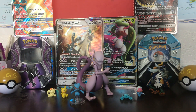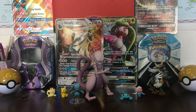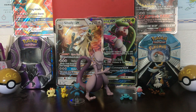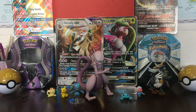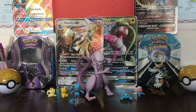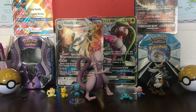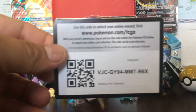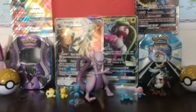Sun and Moon base set being the first expansion — the rarest card in this expansion is the Ultra Ball secret rare card. I would love to pull one of those and see if we can be lucky enough to get it. Here's the code for the Mimikyu pin collection.